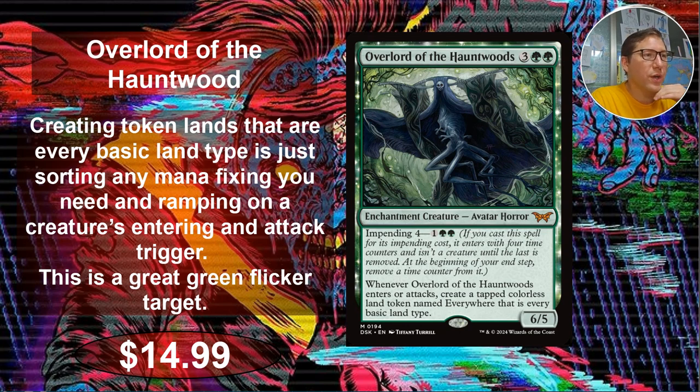Overlord of the Haunt Wood. I have trouble figuring out what this art is — I think it's a squid, a flying squid in a tree. It also kind of looks like an elephant with goggles, but I think it's a squid. So three green green — five CMC for a 6/5. Not bad.